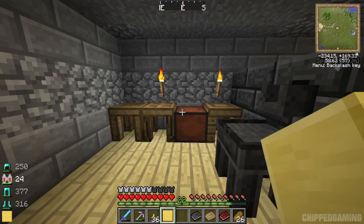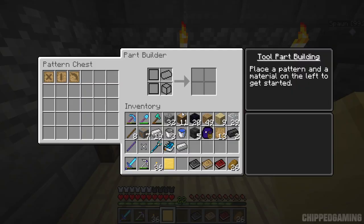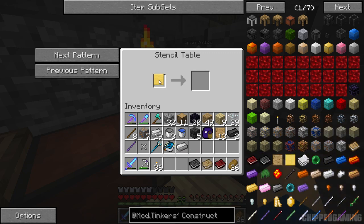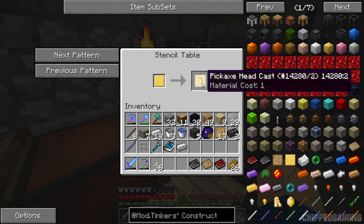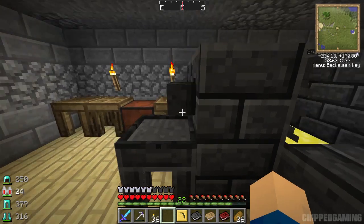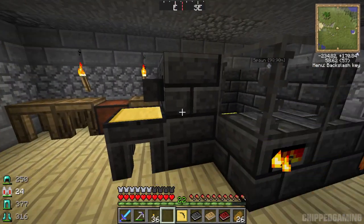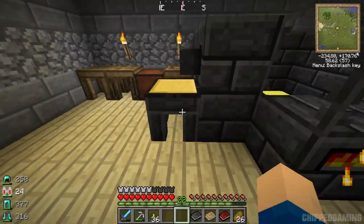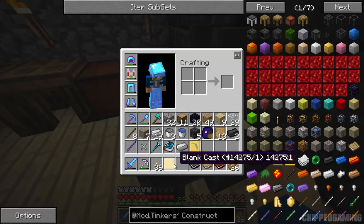There we go - a blank cast. This is what you use to make everything else. We're going to pop it into the stencil table and if we look at the next pattern, we can make a tool rod or a pickaxe head with it. We'll use a pickaxe head. We can then make a couple more blank casts and use this metal up. What we can now do is make a pickaxe head using an alloy of metals - so we can mix metals together to make a better pickaxe head.